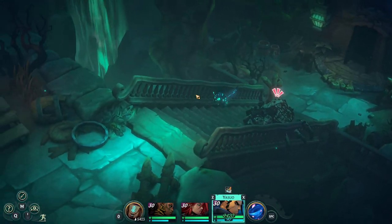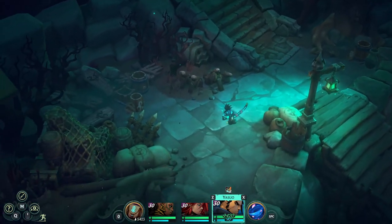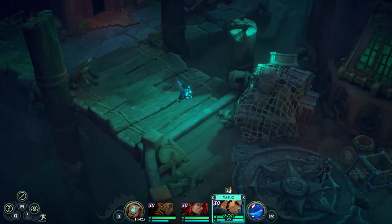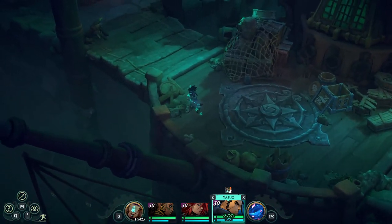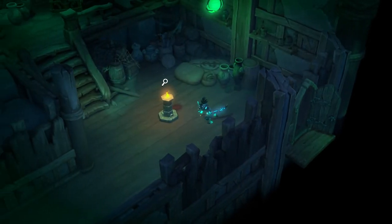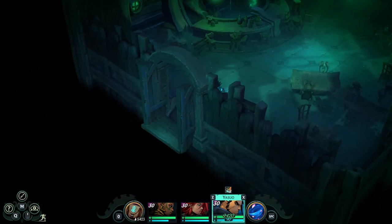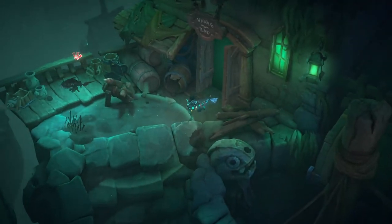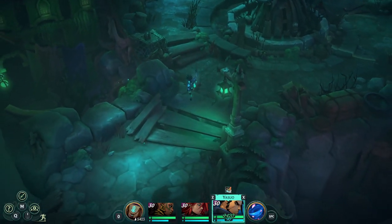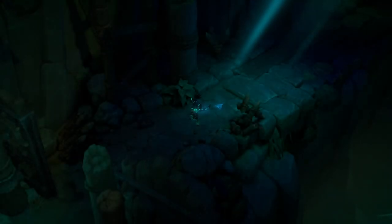If you guys don't know where he spawns, I'll show you that real quick before I end the video. He spawns in the black market trader. Take a right — you should get a message as soon as you collect the fourth chest saying 'I'll meet you where the lowest tides of the harbor' and then you should be able to go and see him.